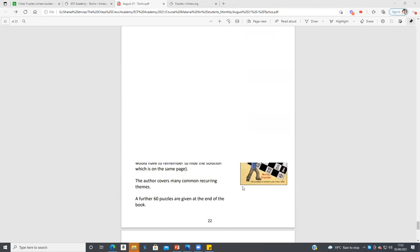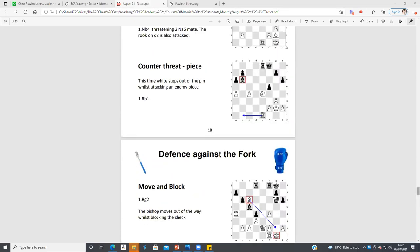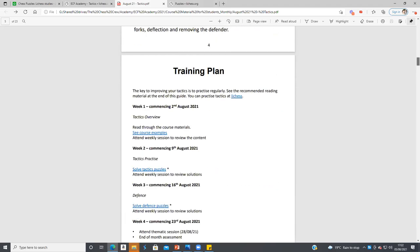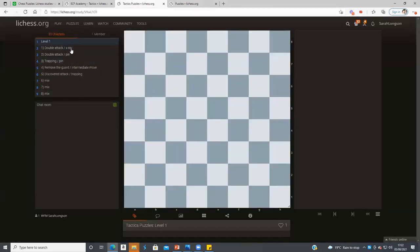That's the introduction to this month. Hopefully you've read through it. Next week you need to be working on the tactics — the week two tactical puzzles. If you click on that link, it takes you to the study where they're all set out for you: level one questions followed by level two. Just do your level and that'll be great.